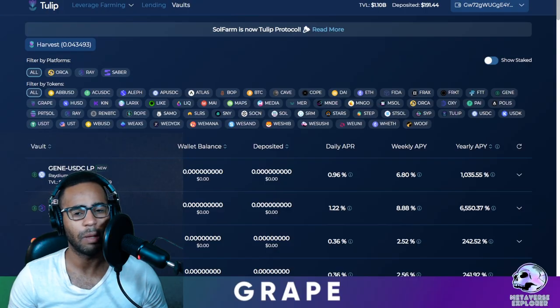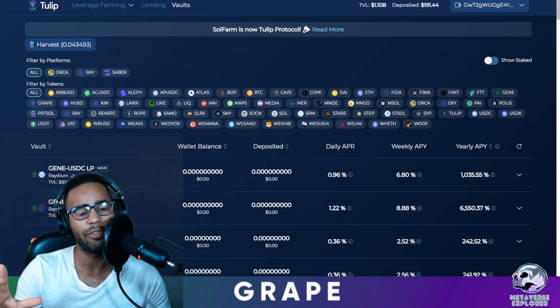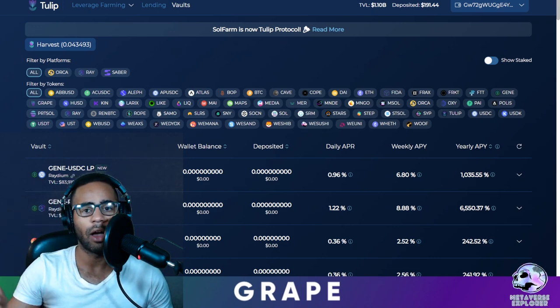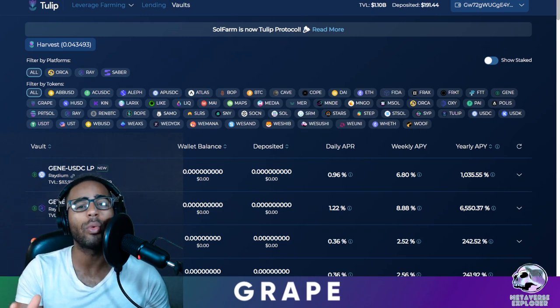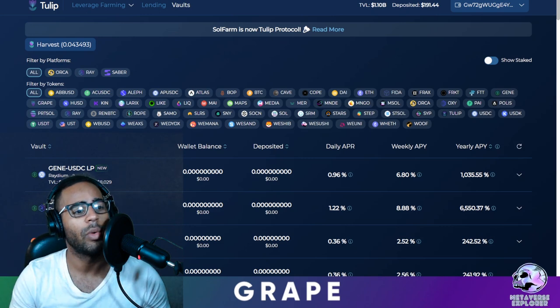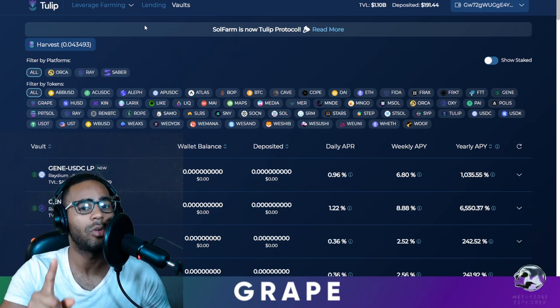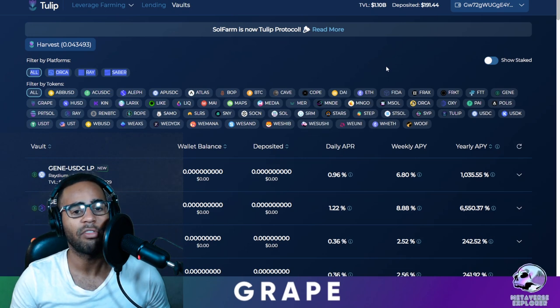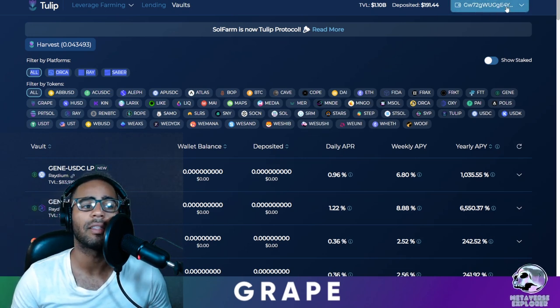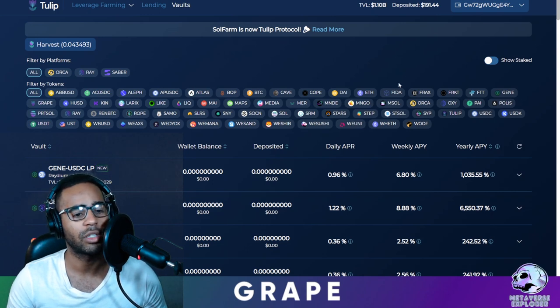Hello, you beautiful people. I've done something different for this video — I'm going to leave the explanation of Tulip, previously known as Soul Farm, at the end of the video and just show you how to use it right now. We're going to look at the vaults feature, the lending feature, and then the leverage yield farming. At the end of the video I explain why you should stay away from leverage yield farming. So this is Tulip — I've already logged in on the top right-hand side at tulip.gardens.